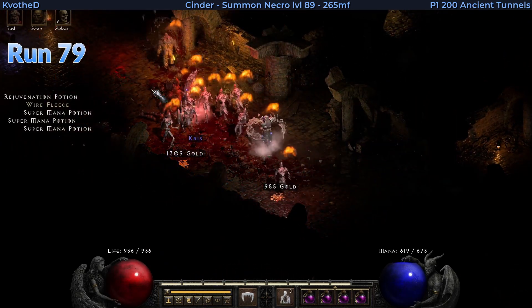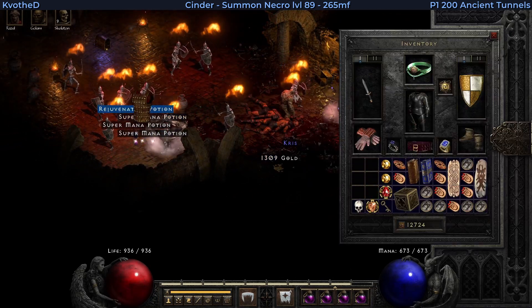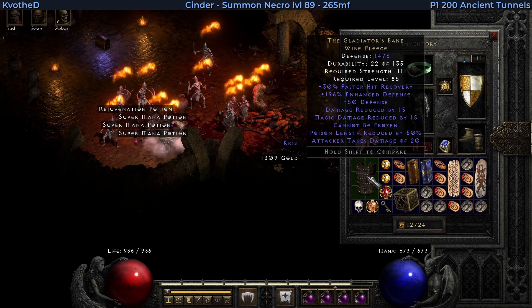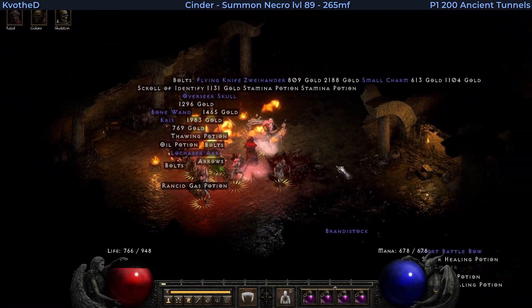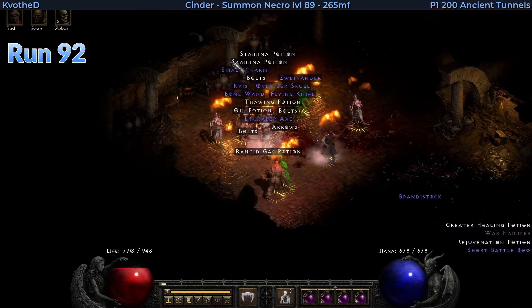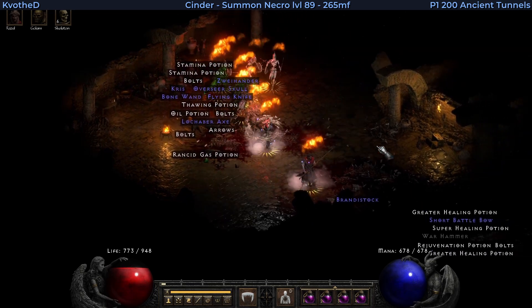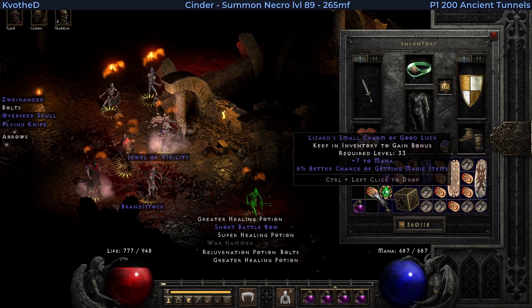About 15 runs later the unique Wirefleet drops. That's a Gladiator's Bane. And another addition to my magic find comes again from the Sparkly Chest — it's a small charm with 6% MF and 7 to mana.